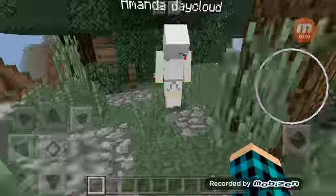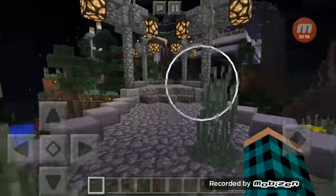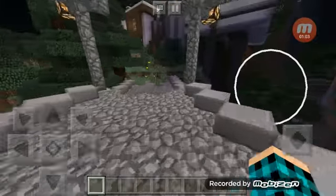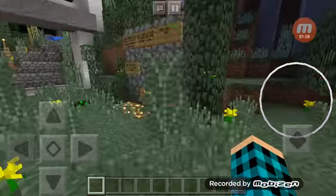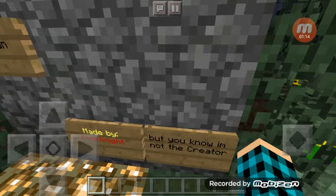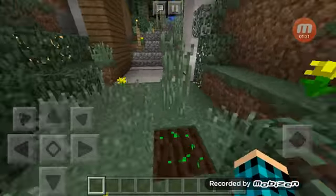Okay guys, this here is the starting of the house. I don't know why there's a fence post here. Anyway, we have this cute little bridge that leads to the house. When you come up, there's a board that tells you the creator. Thanks to Pixel Night for making this house — it's really cool!